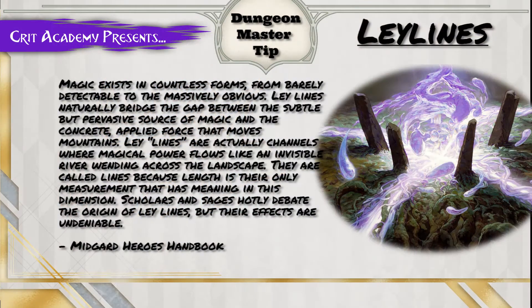Our Dungeon Master tip comes from the Midgard Heroes Handbook. I love this idea and I am going to be incorporating it into my games. Ley lines — magic exists in countless forms from barely detectable to massively obvious. Ley lines naturally bridge the gap between subtle but pervasive sources of magic and the concrete applied force that moves mountains.